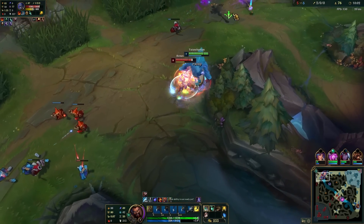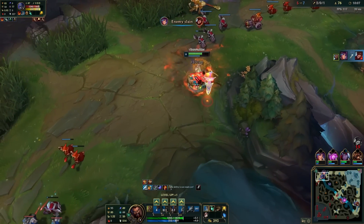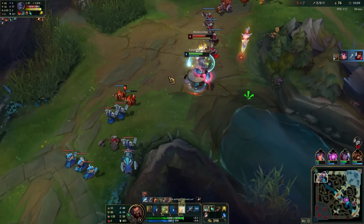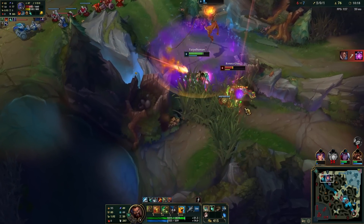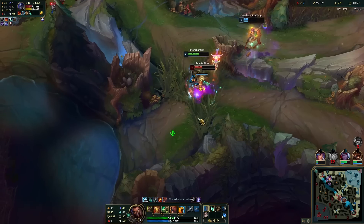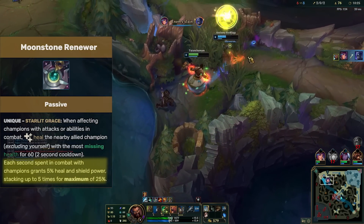Masochist Udyr shines the brightest in skirmishes and teamfights where he can soak damage, peel for teammates and keep a constant stream of healing going. So you are definitely looking to play around your allies. But even when you are alone, Moonstone Renewer will grant you the bonus healing and shielding.